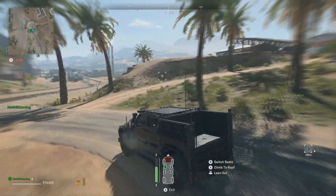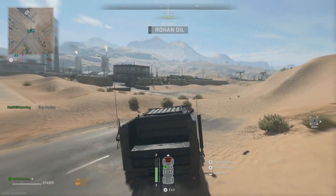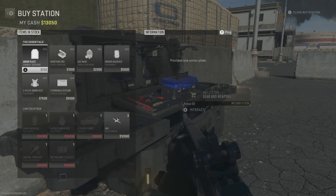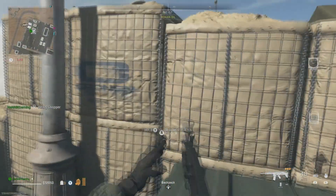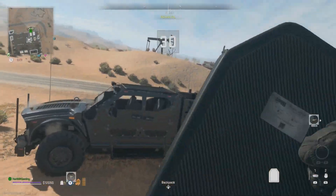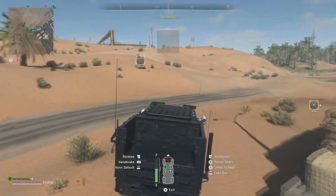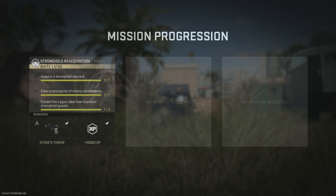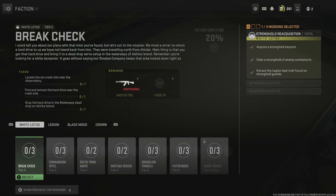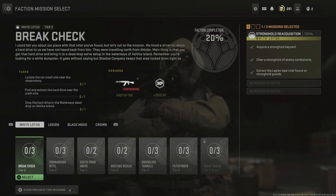We're going to buy some plates and a self-revive with the money we have, because we don't want to die right now. People will be camping the exfil sites and that is the last thing we need. Let's buy the plates, get to the extraction point. We've got some plates just in case we get into a gunfight. We have exfilled out and got the details we need to unlock the next section. You don't actually need to exfil out — if you die you can continue on. We have unlocked the next section and it's been completed.